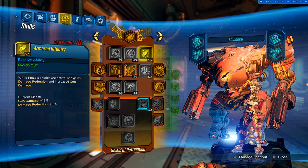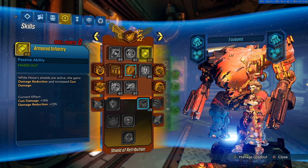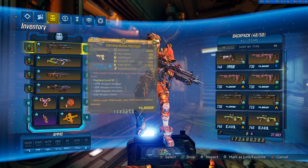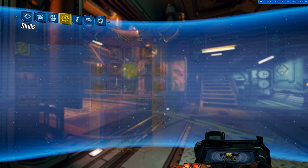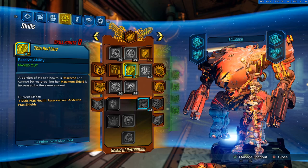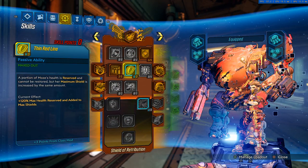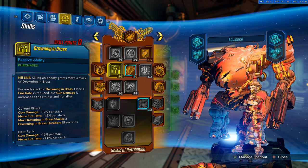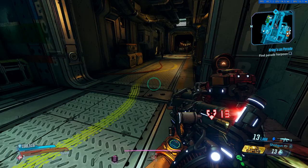Short Fuse got Mayhem scaling, so now on Mayhem 10 instead of 75 percent gun damage it ends up being something like 350 percent of your gun damage as an explosion, which gets buffed by splash damage, area damage, and grenade damage — the skill is completely broken. While your shields are active Moze gains damage reduction and increased gun damage, always really good. This next skill gives you bigger shields and activates your URAD anoint — under 50 percent health you get 150 percent bonus radiation damage. With six out of three in the skill you get 120 percent more shields.